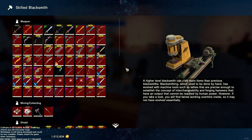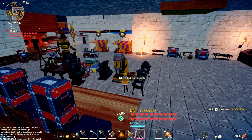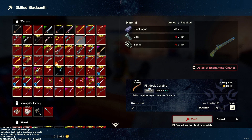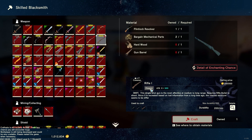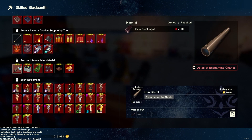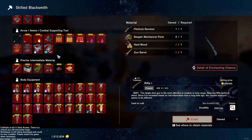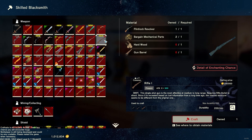Before we get into anything, let me show you how to craft them. You craft them in the skilled blacksmith — they might show up in other blacksmiths but I recommend the skilled blacksmith if you're getting into guns at all. The first gun is the flintlock carbine, crafted with bullets and springs. Then you use it to make the flintlock revolver, then the rifle one — using mechanical parts, hardwood, and the gun barrel. The gun barrel is made with heavy steel ingots. These guns take a lot of metal, so get a hefty supply first.